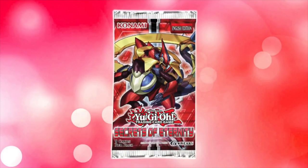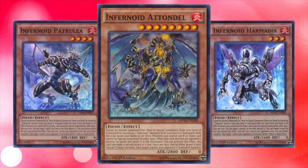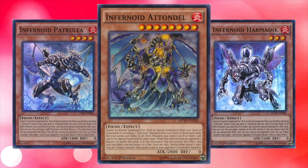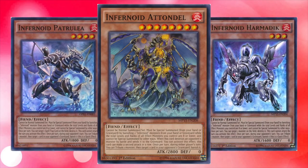Secrets of Eternity was released in January 2015. This set introduced the Infernoids, a series of monsters that can special summon themselves to the field by banishing other Infernoids from either the Hand or Graveyard.